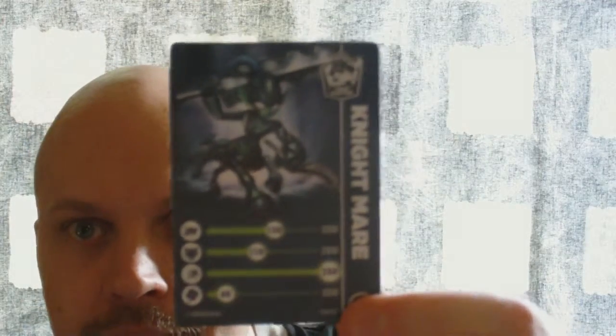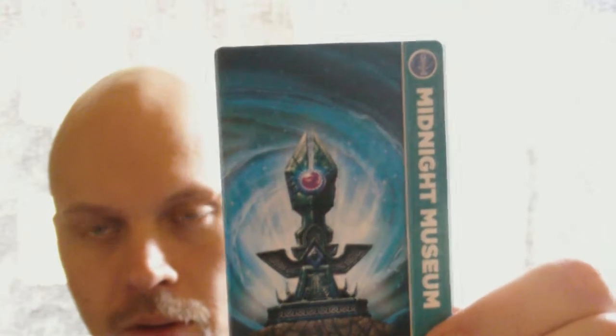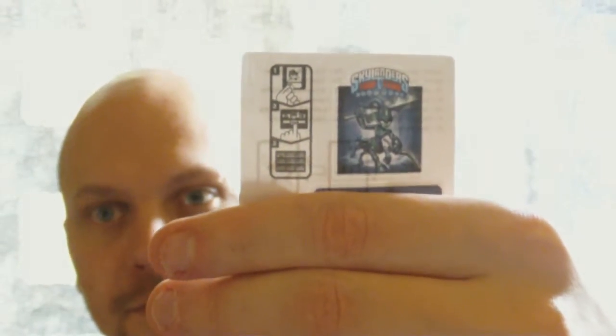So we got Nightmare's card — I really love Nightmare, really cool character. And we got the Midnight Museum, quite a nice looking one. And we got the stickers with the codes. I'm obviously not showing the codes because I haven't logged in lately but I might do it again. So yeah, that's it guys, take care, peace.